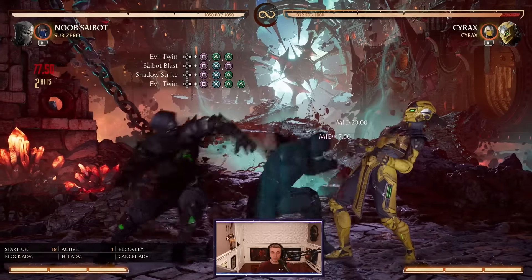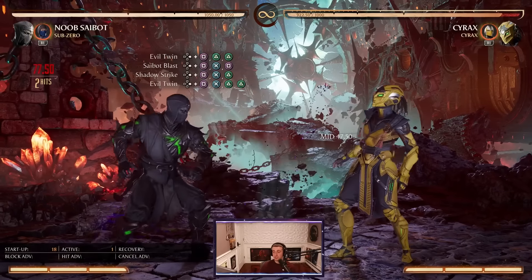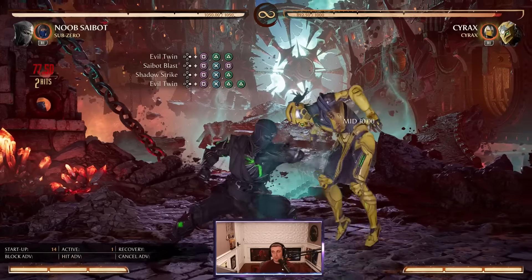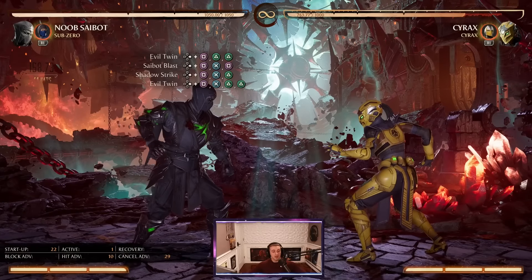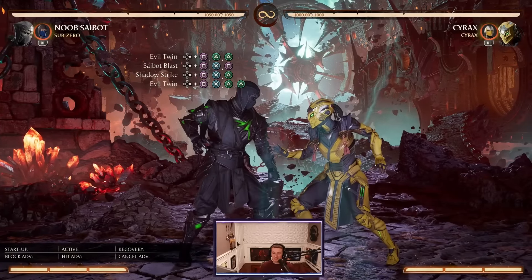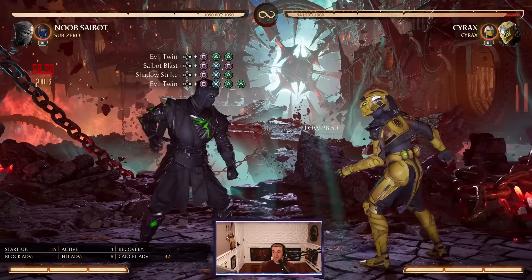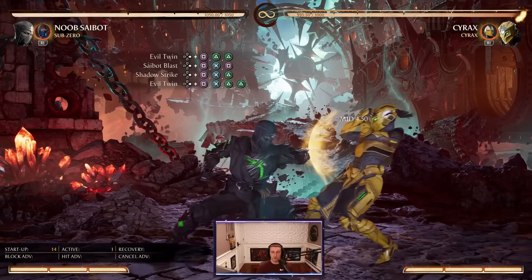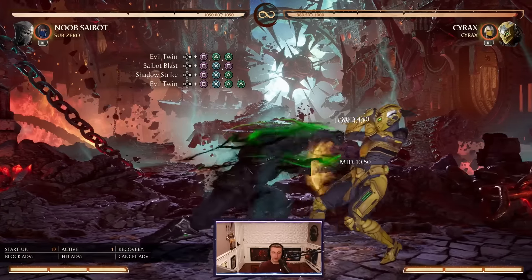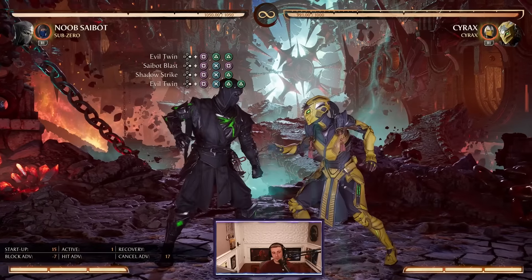He has the Evil Twin String, which is 4-1-2-2 — that's 3 mids in that combo string. The first 2 buttons are a great way to hit confirm, and that last hit will put you at minus 7. So you can let the whole string rock because you'll be safe unless you go up against a character with a 6-frame normal. To complement that, he has the Cybot Blast, which is forward 1-3-1. The forward 1-3 is actually a mid into a low, so that's a mix-up option. Forward 1-2-2 leaves you minus 7, forward 1-3-1 leaves you minus 5, and staggering the forward 1-3 is minus 7.